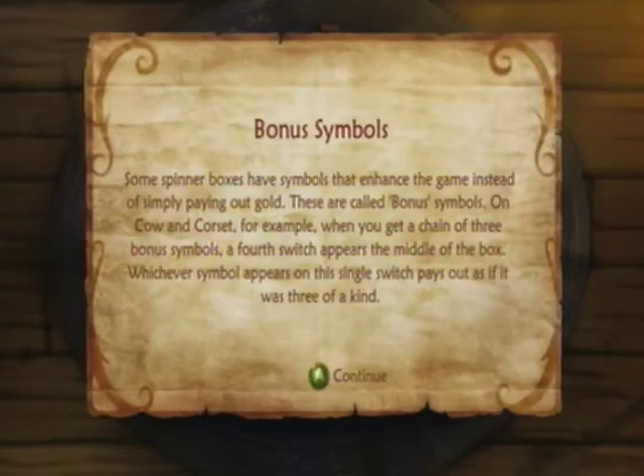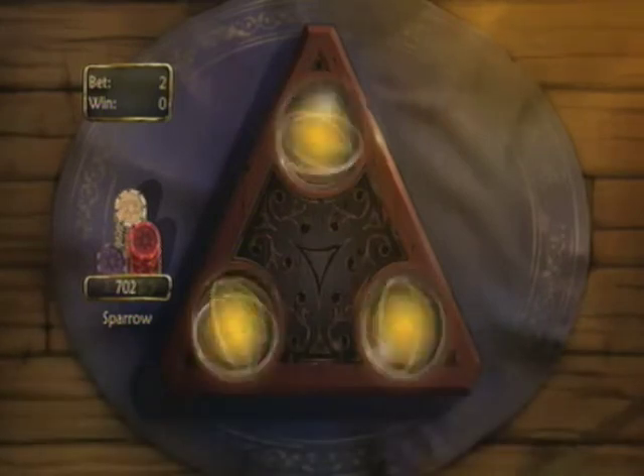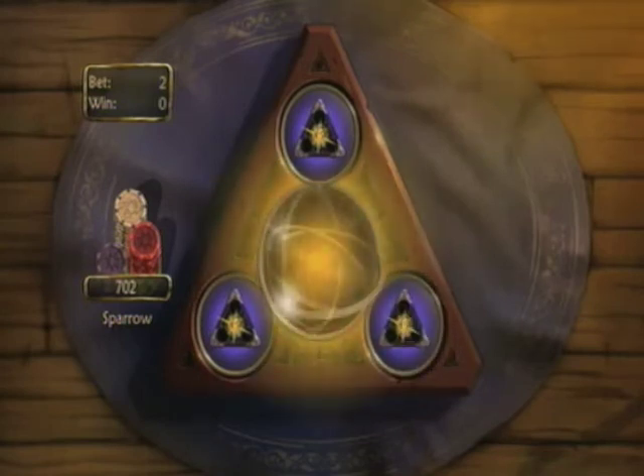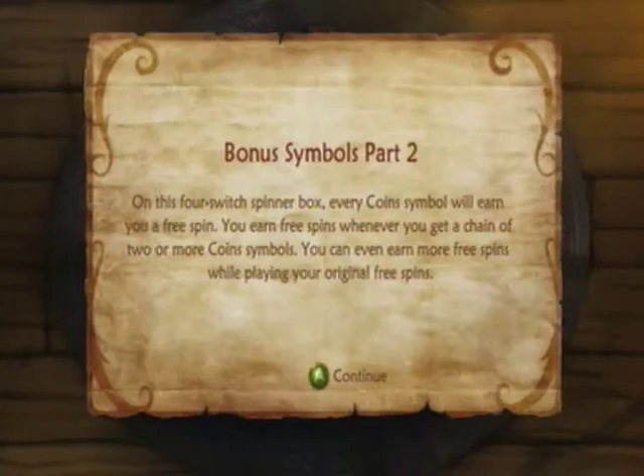Bonus symbols: some spinner boxes have symbols that enhance the game instead of simply paying out gold. On the Cow and Corset, for example, when you get a chain of three bonus symbols, a fourth appears in the middle of the box. Whichever symbol appears on the single switch will pay out as if it were three of a kind. The cow on the bonus switch paid 100, which is the same as getting three cows.